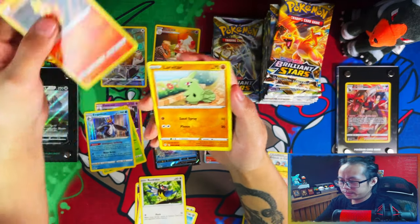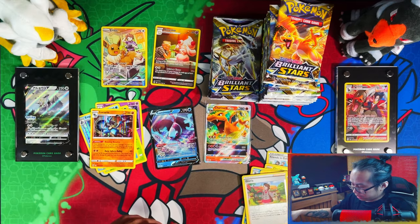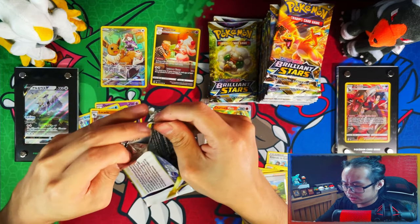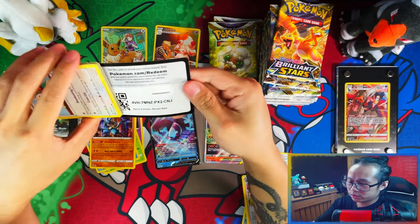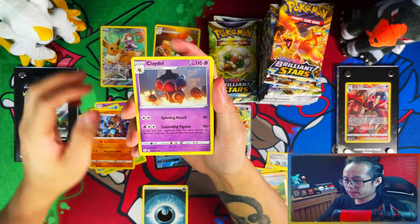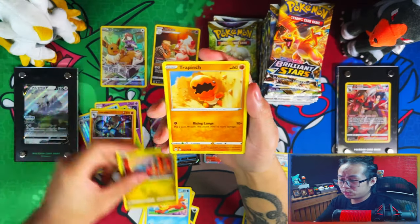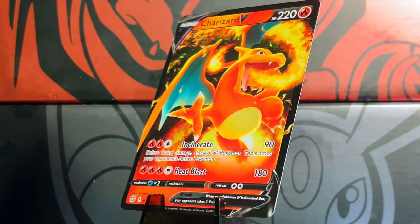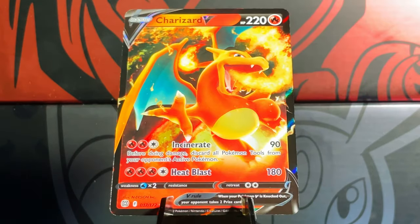I don't know if you guys watch Hilltop TCG, but he's a regular channel I actually watch. He does a lot of comparing videos and pack videos. The last video I watched of his, he pulled 18 hits out of one booster box — and not even that, he pulled double hits of big cards: the Helmet and the Charizard V. This reminds me of my first booster box where I pulled exactly those cards.